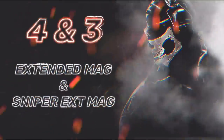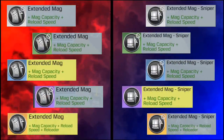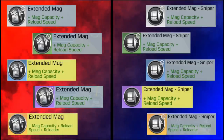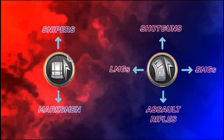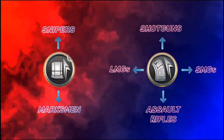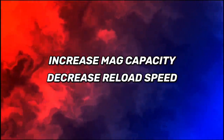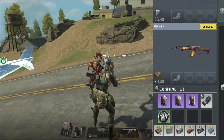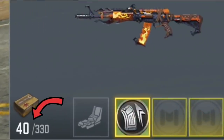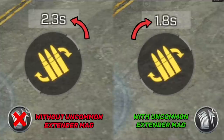We are up to the top 3 mods, starting with the Extended Mag and Extended Sniper Mag. They have the exact same function and perk — the only difference is the Extended Sniper Mag works with snipers only while the normal Extended Mag is for other guns. They increase mag capacity and decrease reload speed. For example, a green Extended Mag on an AK-47 increases capacity by 10 bullets and reduces reload time from 2.2 seconds to 1.8 seconds.